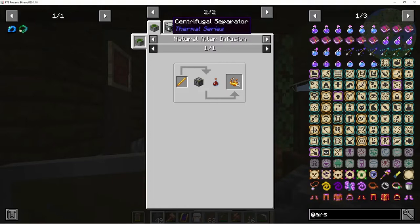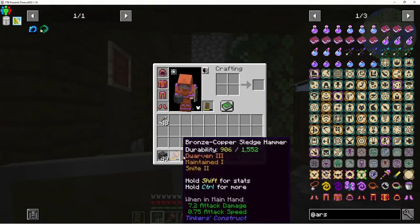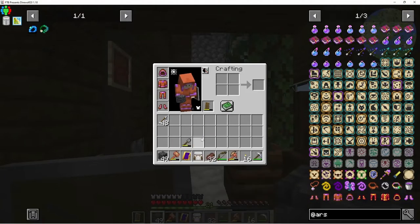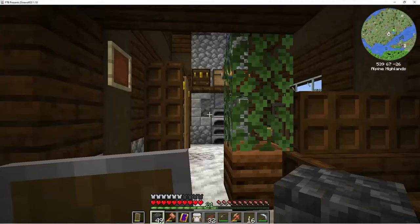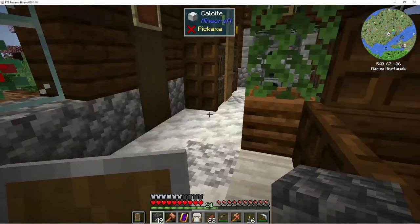I was really wanting to use my spell book to clear out that room instead of the hammer, because the spell book doesn't really take resources — it takes mana, but mana comes back naturally, whereas my bronze and stuff does not.